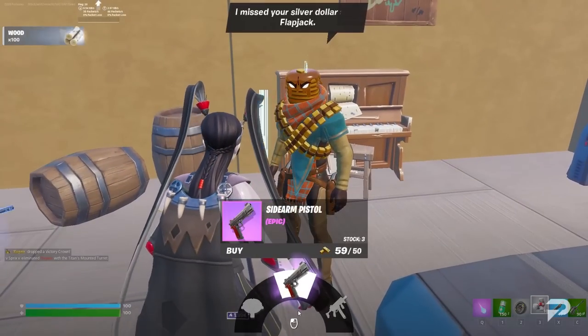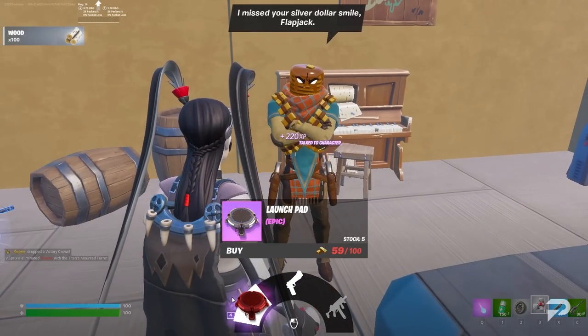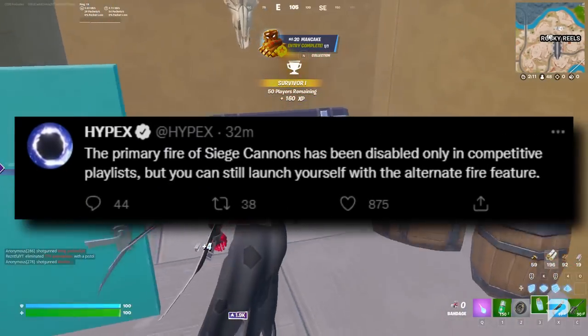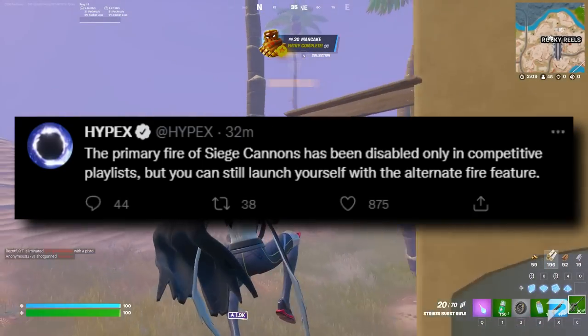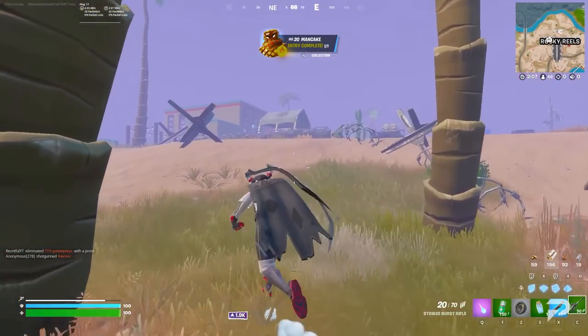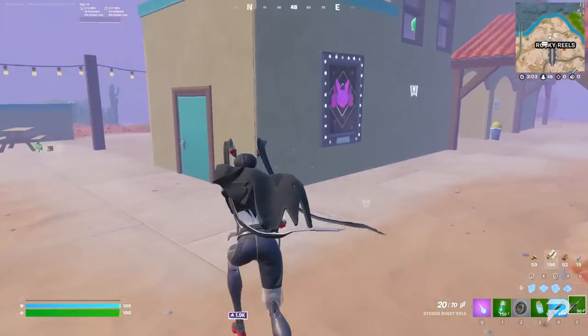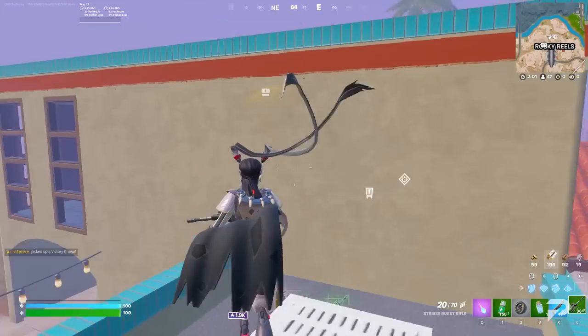iFireMonkey has uncovered the future Wild Week challenges: Wild Week One will give us sideways weapons, Week Two will give us the Railgun and a Recon Scanner, and the last Wild Week of the season will give us cheaper bar costs across the map. According to Hypex, Siege Cannons have changed in competitive — while you can still rotate with them, you can no longer fire the cannonball to deal damage and destroy builds.